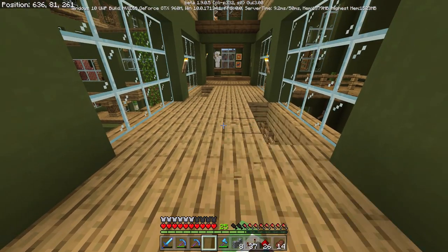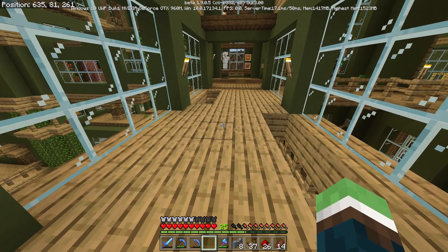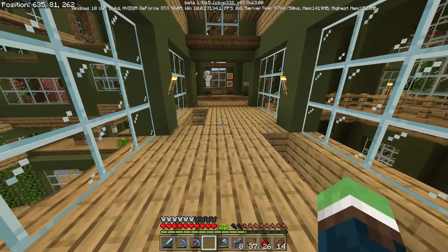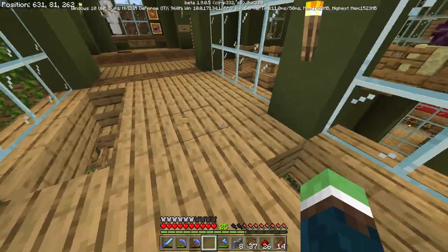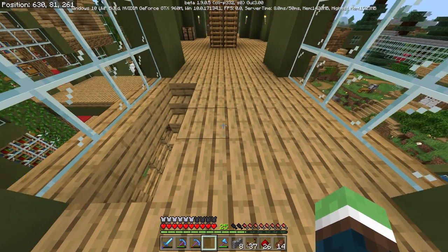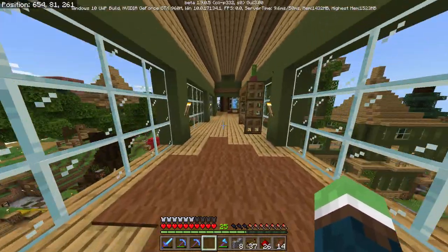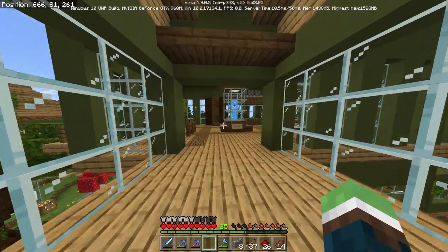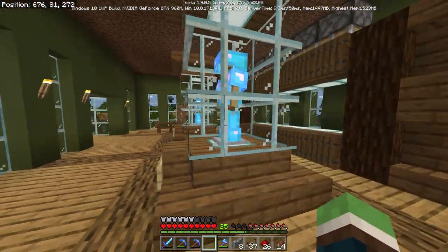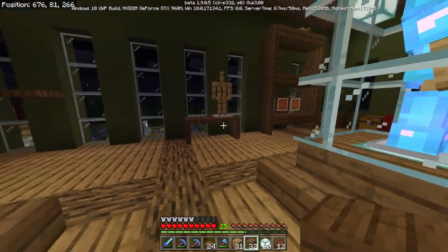I've got the new textures on and holy crap the planks looked so much worse — why did they ruin them? They're fixing stuff we don't want fixed and ruining stuff that was fine. Planks used to look way better, now they just look awful. The glass looks terrible too — it just looks like a plastic texture pack now. I just wanted to check what they looked like in here; it's a bit more visible but it didn't grow on me, so I got rid of it.